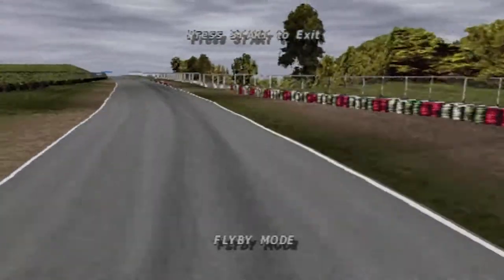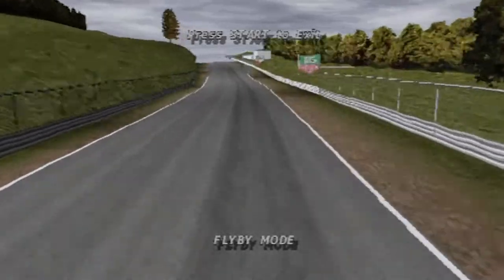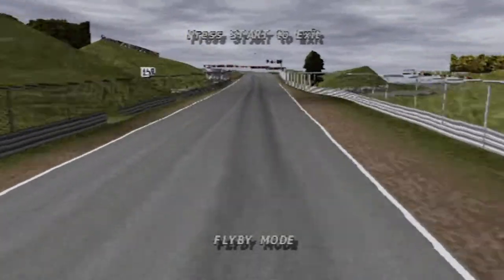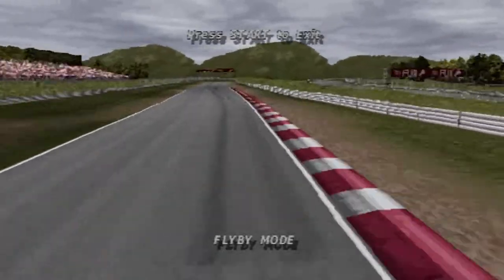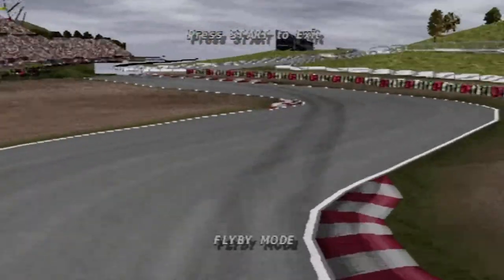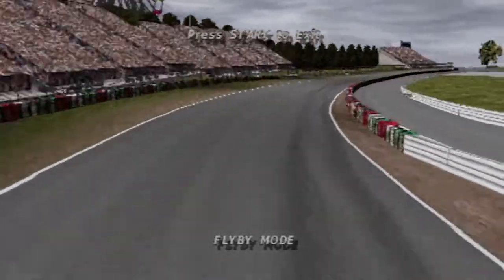On exit it's hard acceleration as the corner opens up. Then 130R — a very high-speed left-hander, one of the greatest corners. Finally you approach the slowest part of the circuit, Casino Chicane — a first-gear right-left. On the exit, it's a simple case of accelerating through the right curve to the finish line.